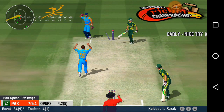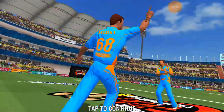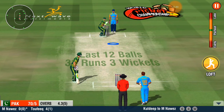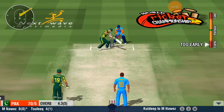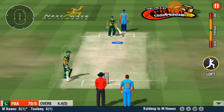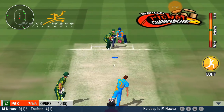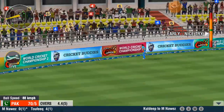This is an absolute ripper of a ball — it has sent the bails flying all around. A good length from the bowler. That's a fine delivery. A clean sweep and it clears the field.